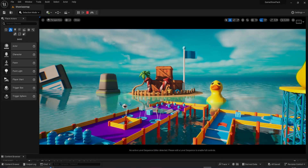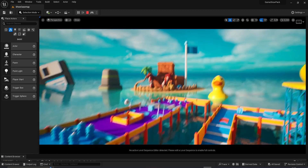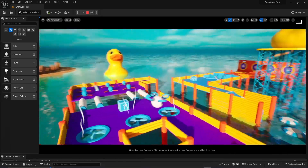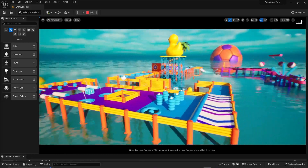Hello, my name is Igor and this is the Game Show Platformer Pack. In this map we are showcasing almost all the models that you can use inside of the pack. We have built a small demo scene which is really inspired by Fall Guys, so you can use this as an inspiration.